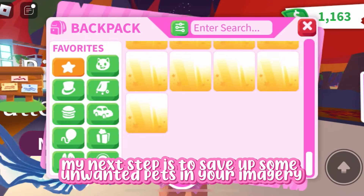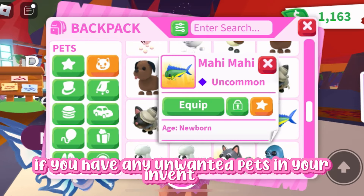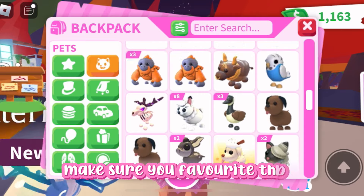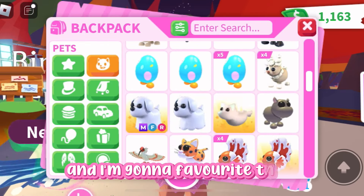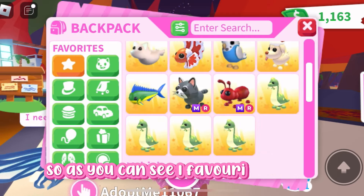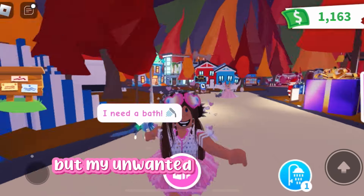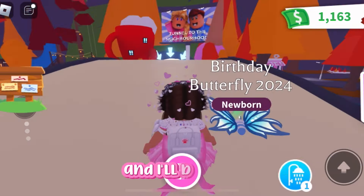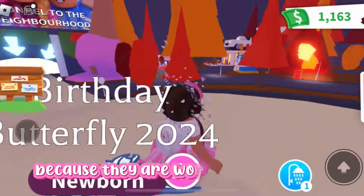My next tip is to save up some unwanted pets in your inventory and favorite them. If you have any unwanted pets in your inventory, make sure you favorite them. As you can see, I favorited them — not my neon and mega, so they're not my favorite pets — but my unwanted pets are also in my favorites, and I'll be able to trade these unwanted pets for the birthday butterfly because they are worth a little more.